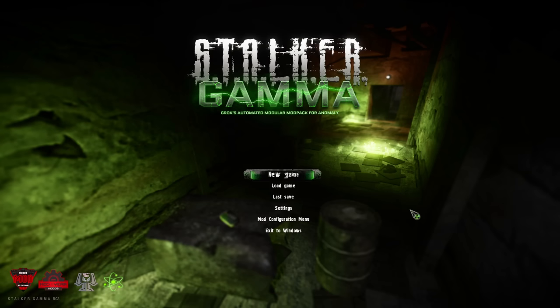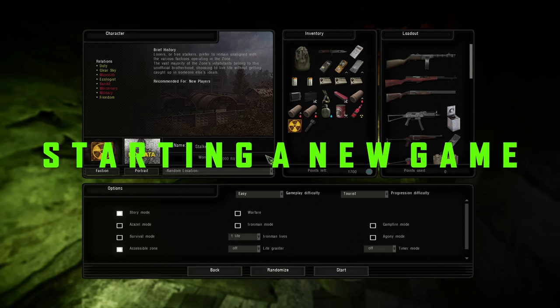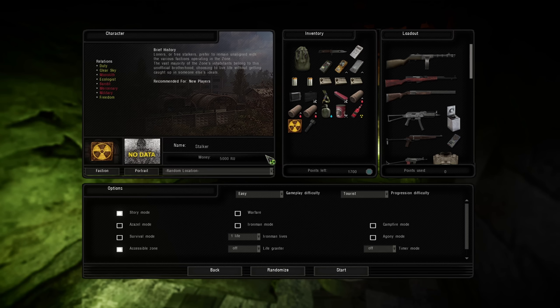This won't be a super detailed video, because each portion of this you could spend half an hour talking about easily. So we're going to have to brush over things fairly quickly. Let's hit start new game. There are loads of options on this screen, and it meant absolutely nothing to me because I hadn't really played the game.